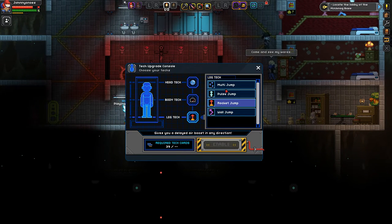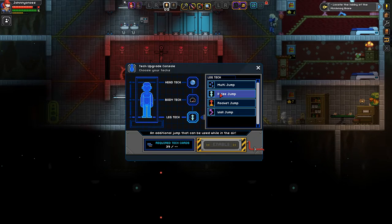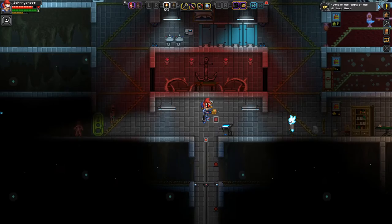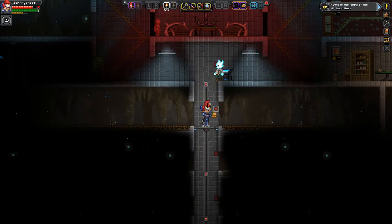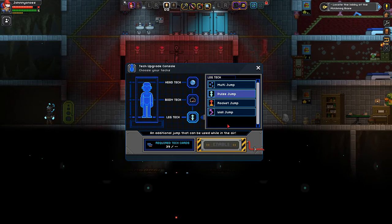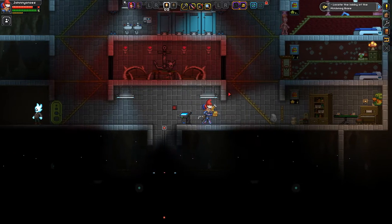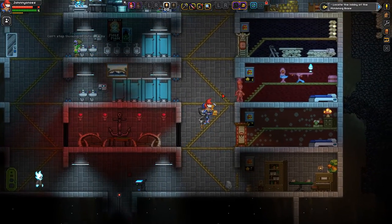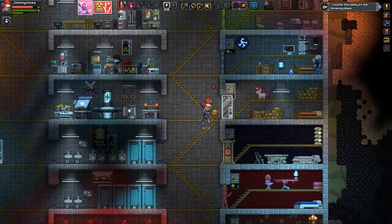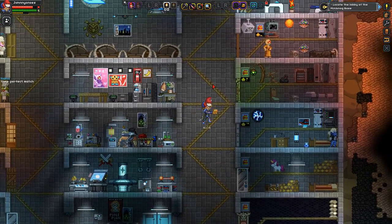For leg techs, the Pulse Jump is the one you start off with, which allows you to do a double jump — very useful compared to your regular jump, but a little less useful compared to the other techs at your disposal. Then you have the Wall Jump, which I'm a little torn on — I would imagine it's really useful in some instances but then completely useless in others.